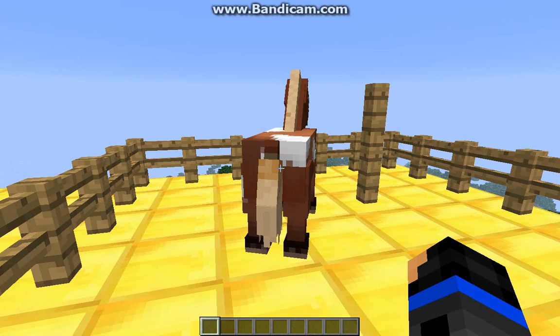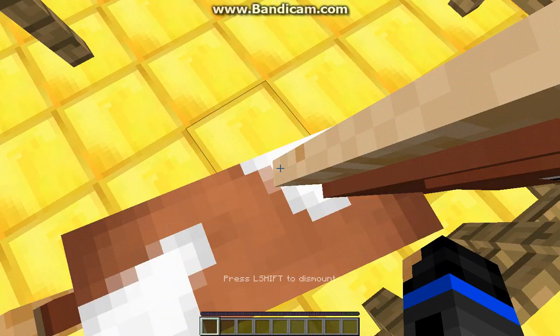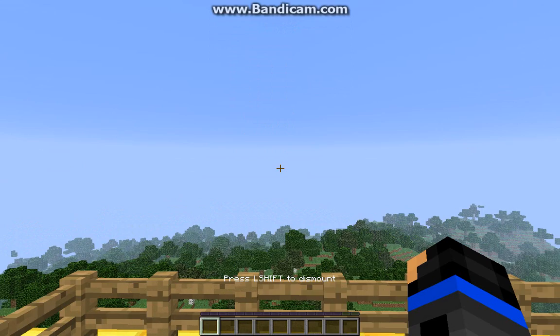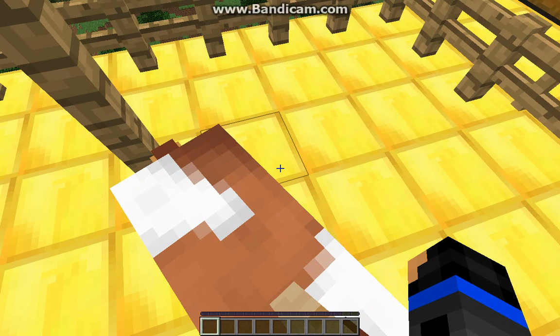Finally, we get to the main thing in this update — the horse. Now, to tame the horse, you just right-click on him until you see that he gets love hearts. He will keep trying to kick you off. I have now tamed the horse, and as you see, when I get on him, he will not try to kick me off. Now, to dismount the horse, you press left shift and you will hop right off.